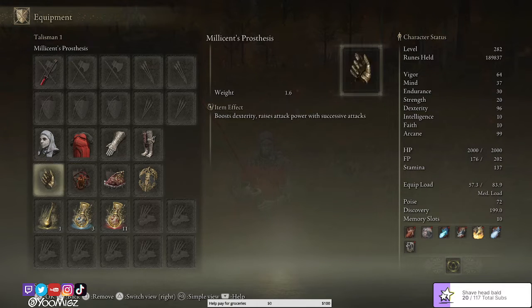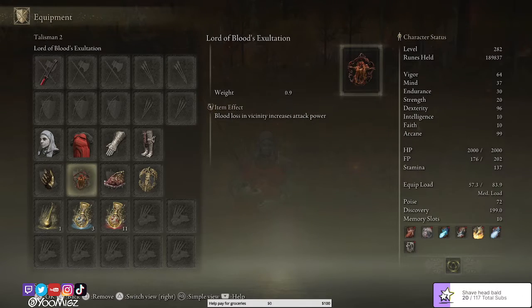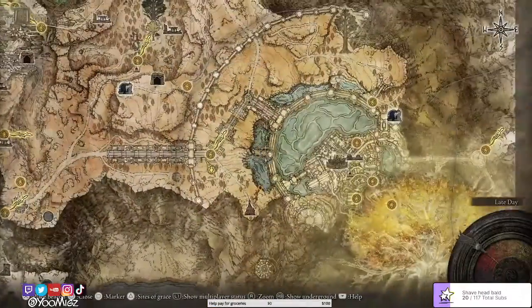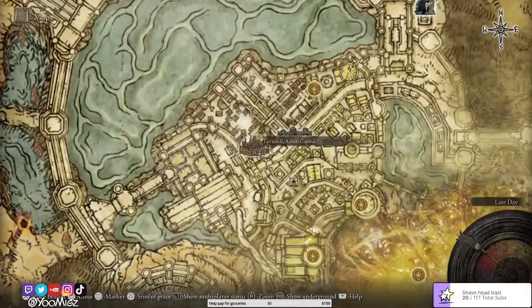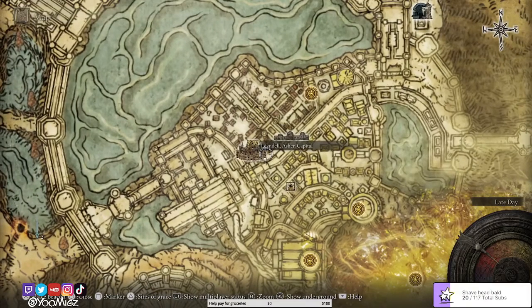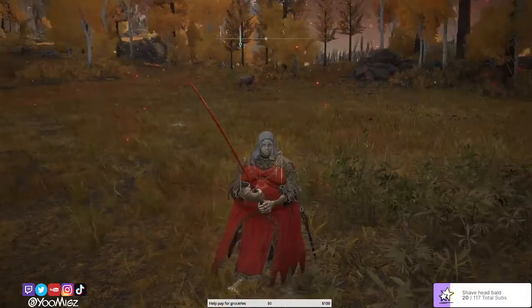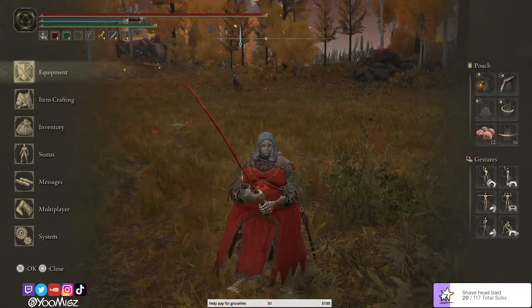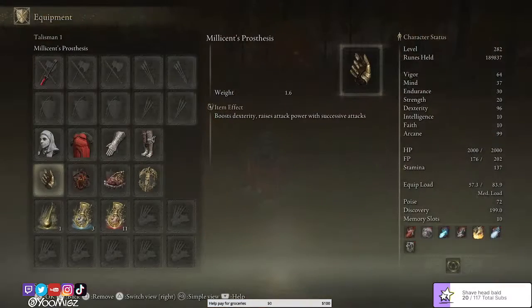Lord of Blood's Exaltation — you get it from the catacombs underneath Leyndell Capital. I believe you can get it before and after the capital's collapse.